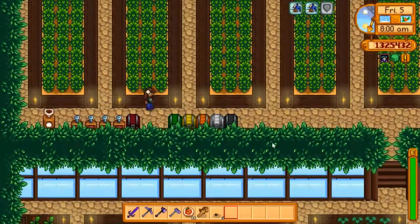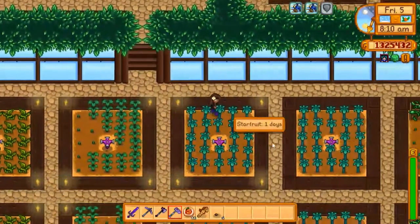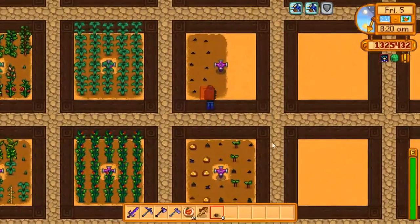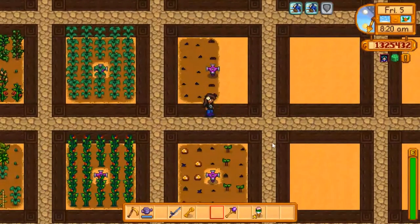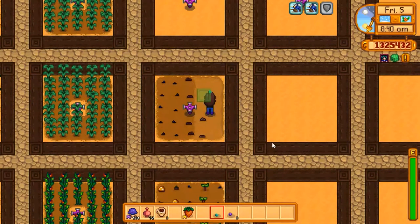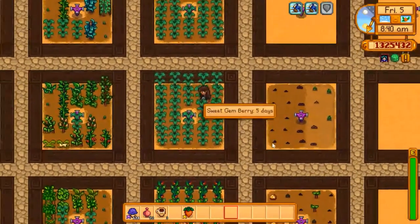I have a few seeds in my inventory so I'm going to get those planted. Just a few spots already open, and then I will make a few more right here. I won't get those wet today — they'll get wet tomorrow once the sprinkler goes back on.